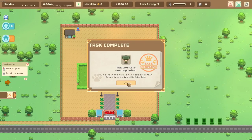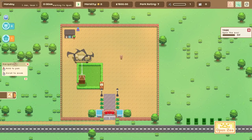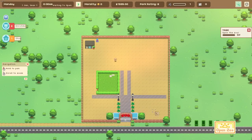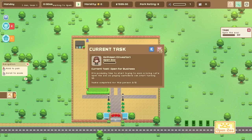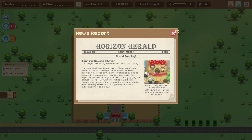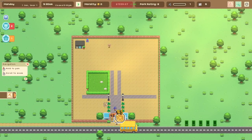Two rabbits will be delivered shortly. Complete four trades with Cuba Zoo — well, I guess we'll meet Cuba later. We've got two animals, the investor says it's time to open our gates, and I'm going to put down some paths so guests have somewhere to walk. We open the zoo and get a news report: 'New zoo opened.' Five dollars — money well spent to see two rabbits.